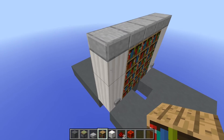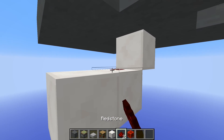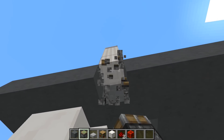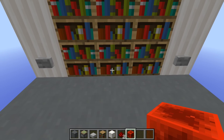Place the block you had here back, then come below and find this sticky piston and place it in this shape. Place two redstone dust, then come below the button, place a sticky piston facing down, and a redstone block. Now this should be covered, and if you hit this button it should activate.